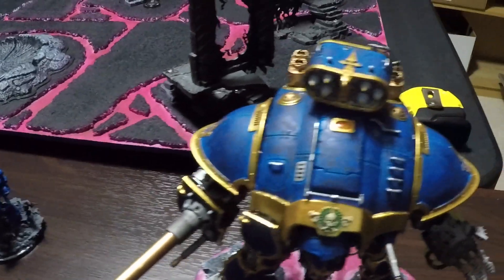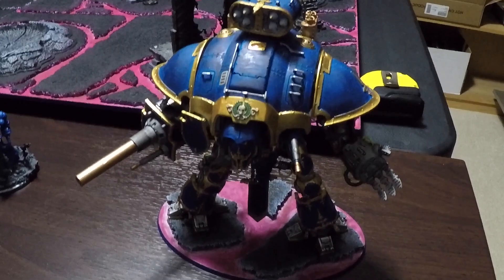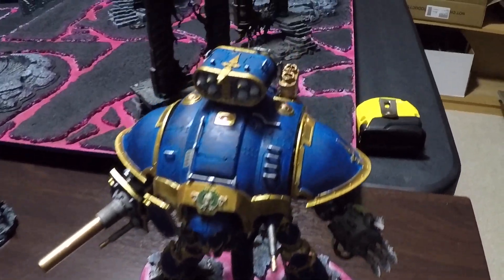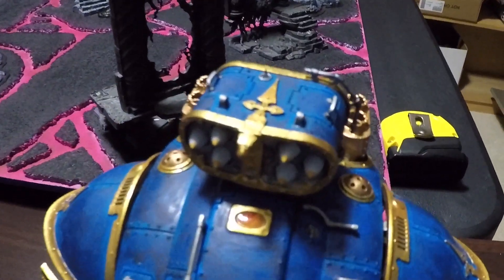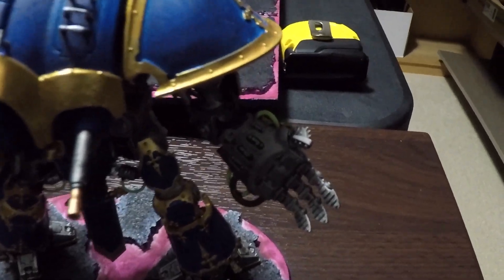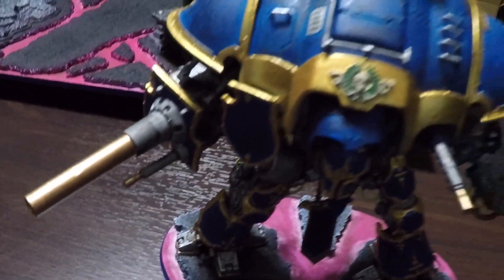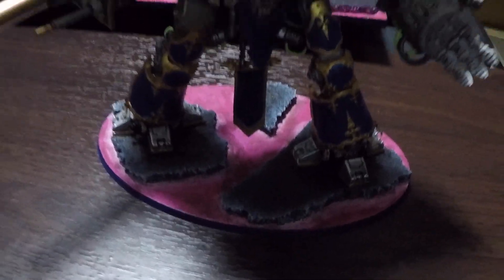The second super heavy auxiliary detachment is going to be a Knight Paladin. He has an iron storm missile pod, a rapid fire battle cannon, a thunderstrike gauntlet, two heavy stubbers, and titanic feet, of course.